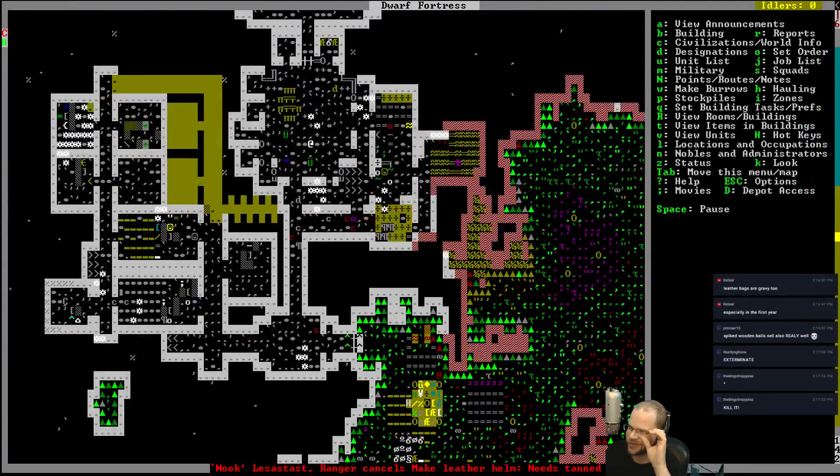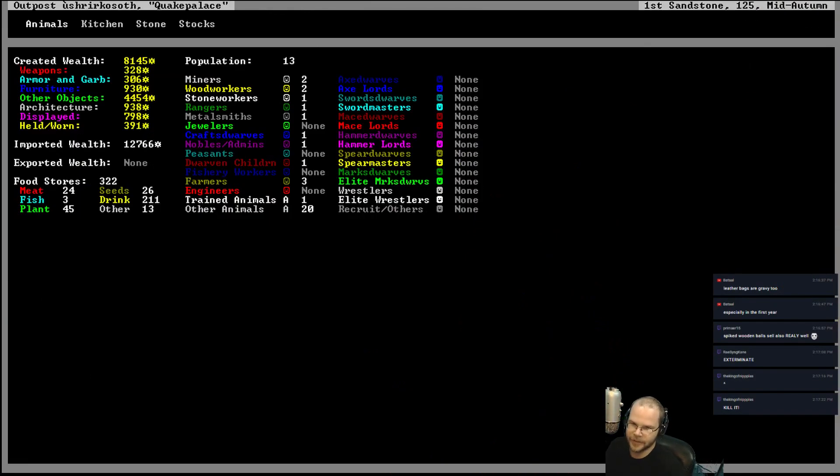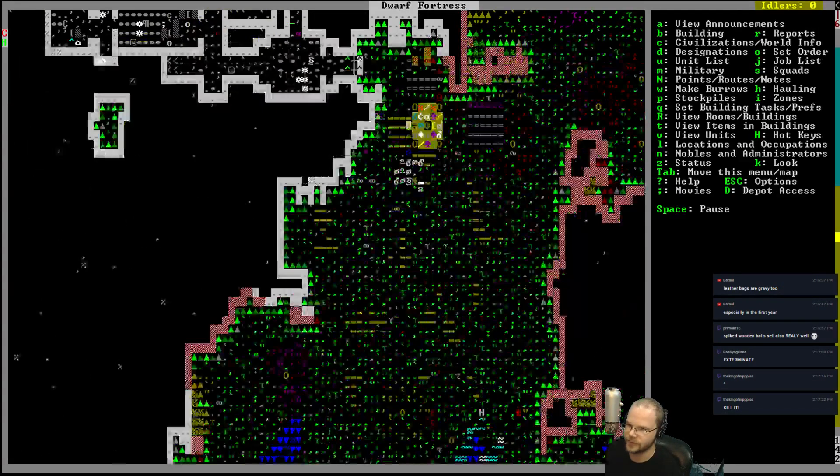Spike wooden balls are pretty good for traps. Speaking of traps, we can probably do our traps on the outside here also. A couple cage traps there. Weapon traps would be nice — we can make some training spears. How are we looking? We've got three fish, 24 meat. I don't even know who's fishing, if anyone is fishing.